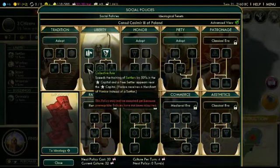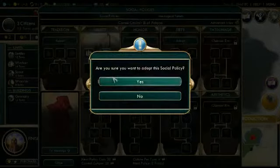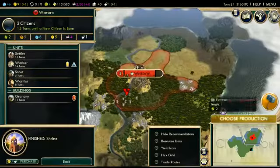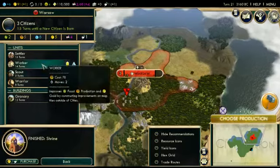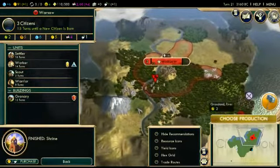Where's the free settler? Right there — it's a ways off. So we want Citizenship for the free worker. Love it. Now I don't need to build a worker.